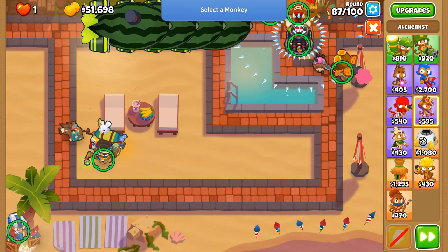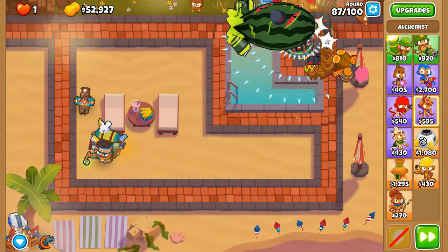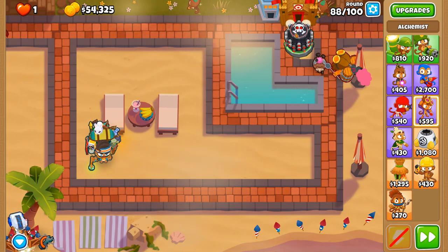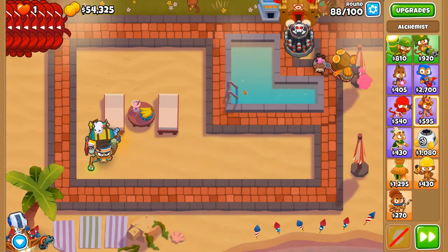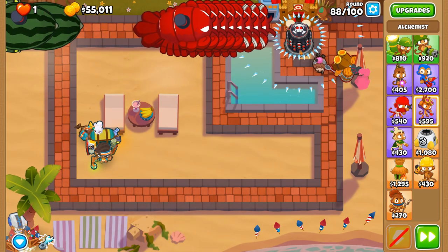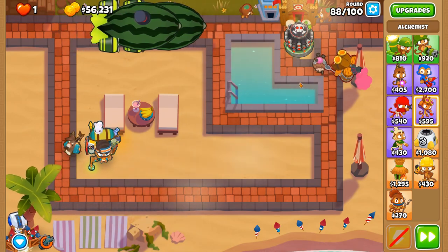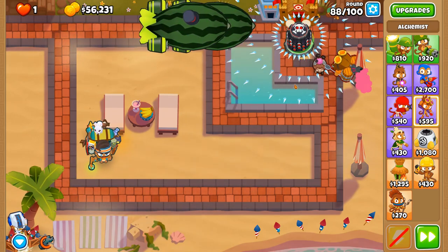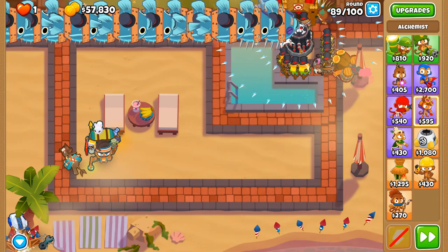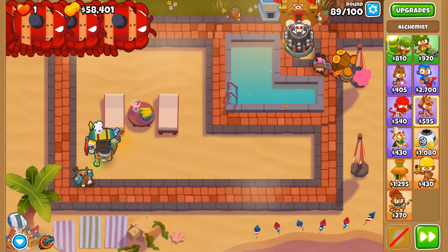ZMGs are inbound - we're going to need that perma brew post haste, but these ZMGs are weaker than the OMGs. We're going to need to constantly apply overclock when we get it, so timing is going to be key, especially for DDTs. These fortified MOABs could be an issue - let's use the overclock. We're really going to need it for this part of the scenario.